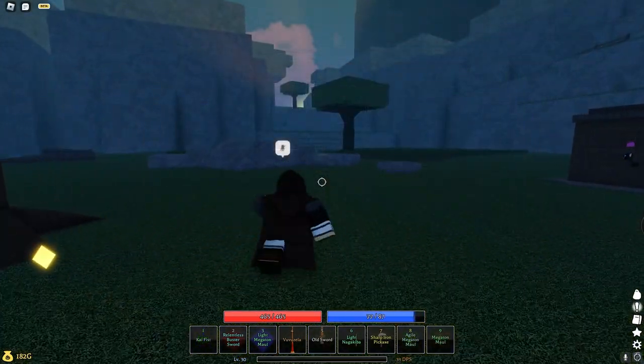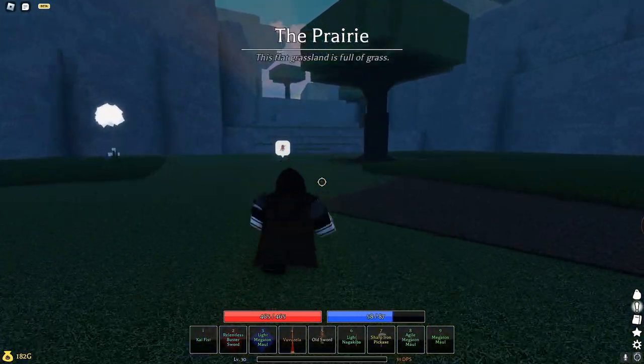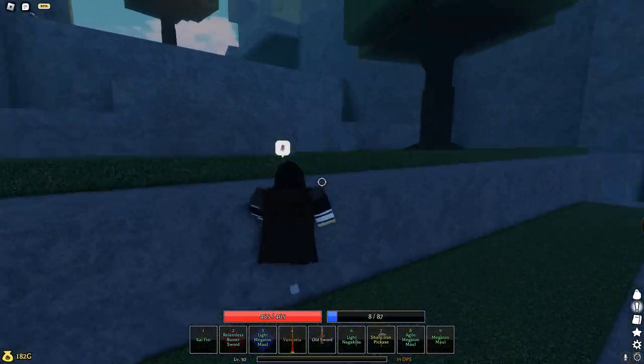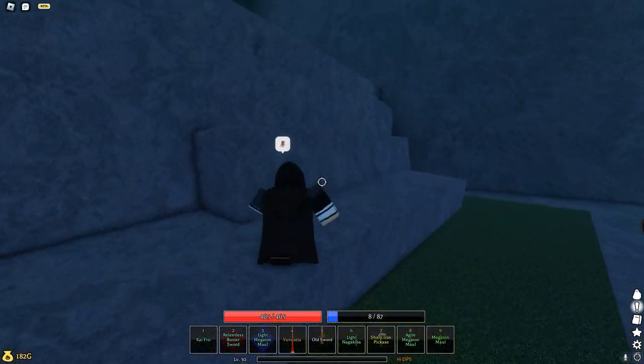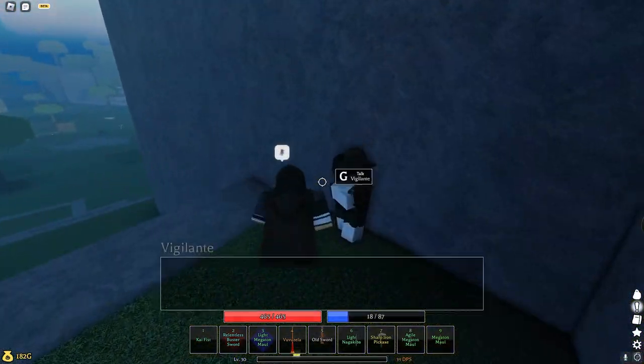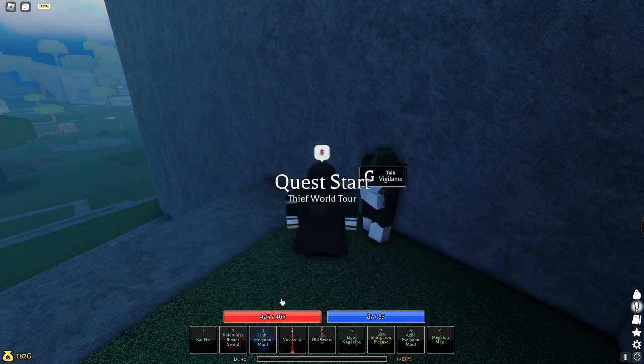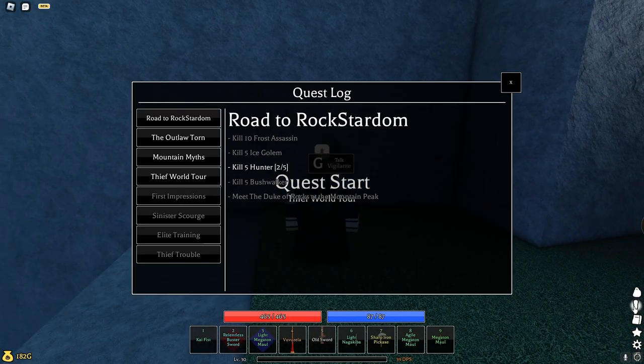For the thief armor, you're gonna want to go over to this trail over here — it's to the right of where you spawn. You see that guy to the left leaning against the wall right in front of me? You're gonna want to go to him, talk to him, and grab the quest. Accept the World Tour quest and it's gonna tell you to kill a bunch of stuff.